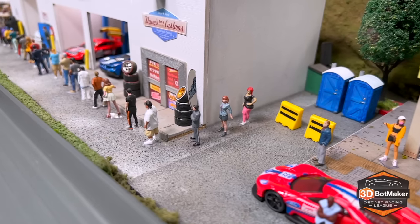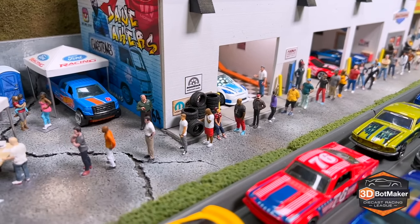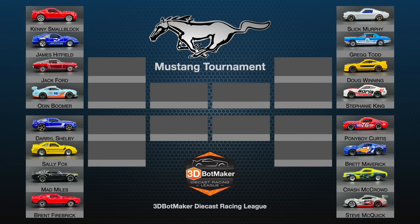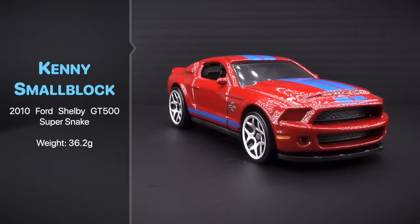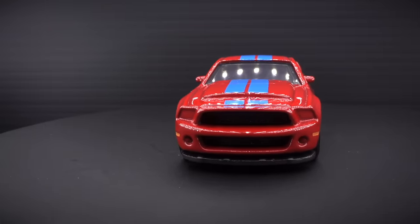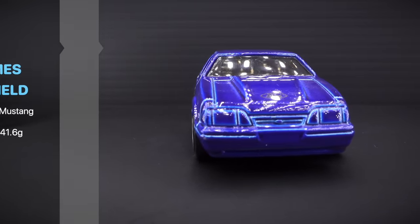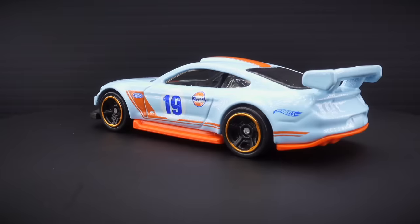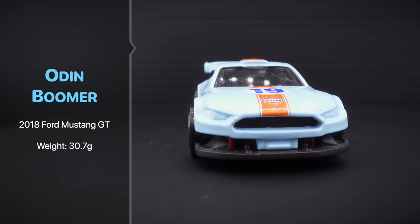We are taking safety very seriously for this tournament. What is that long line for? We're making sure each and everyone in the crowd signs a waiver. That makes a lot of sense — we got mustangs. They do have a reputation. Let's look at the bracket. Drivers will compete in groups of four. Group one features Kenny Small Block in a 2010 Ford Shelby GT500 Super Snake, James Hitfield in a 92 Fox Body Mustang, Jack Ford in a red 1967 Mustang, and Odin Boomer in a 2018 Ford Mustang GT.